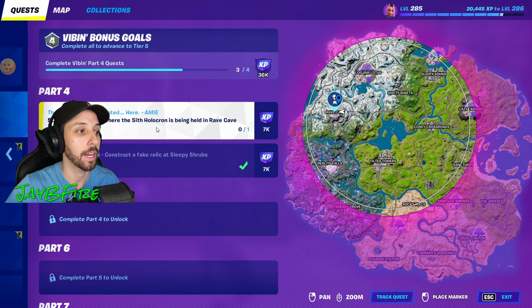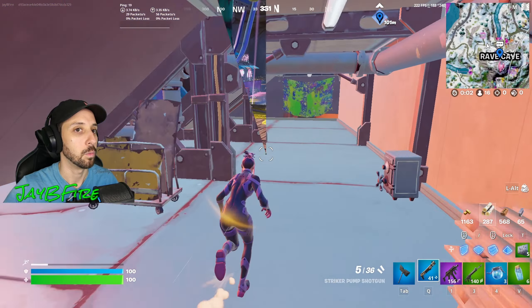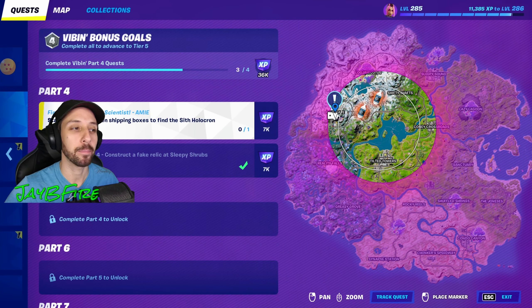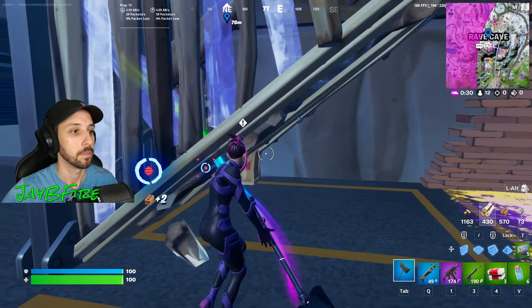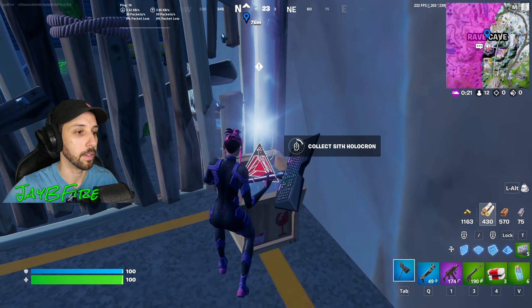Now we need to locate where the Sith Holocron is being held in the Rave Cave. Gotta be somewhere around here. Found it. Now we need to pry open shipping boxes to find the Sith Holocron — they're all inside this area here. Smack them open. That's it, we found it. Nice one.